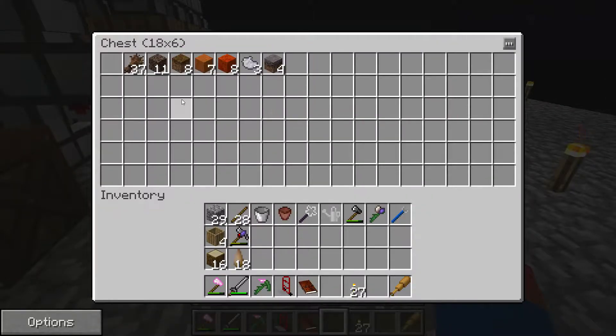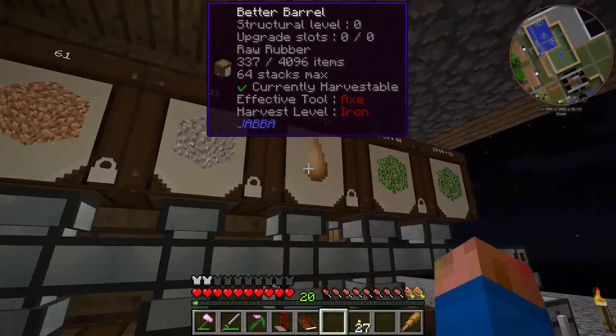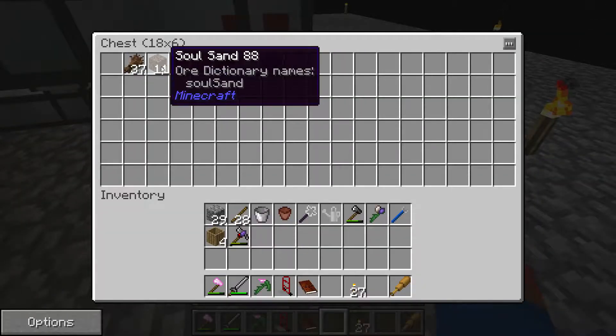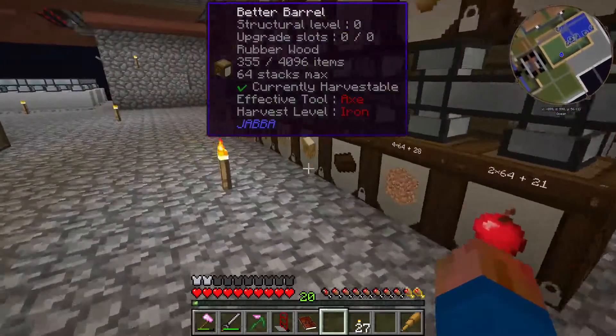The rubber wood and raw rubber are bypassing the barrels a little bit — I think it's because I just set them up. And I've got a few extra things coming in that I haven't set up barrels for yet.